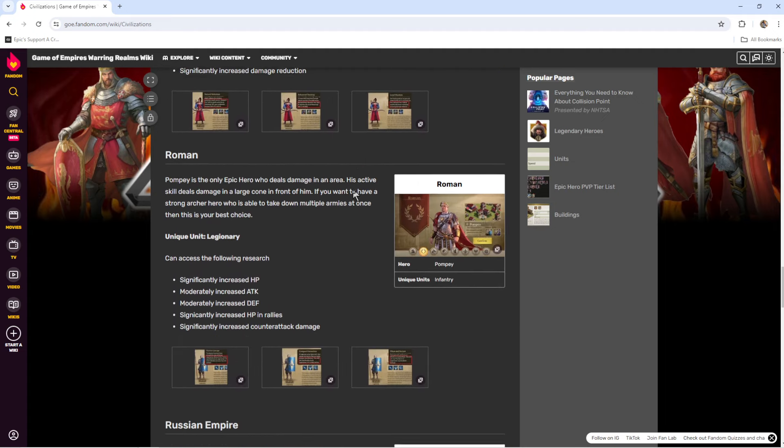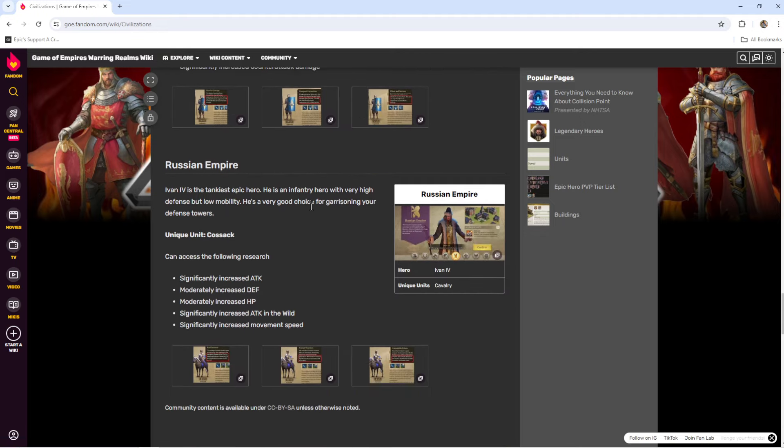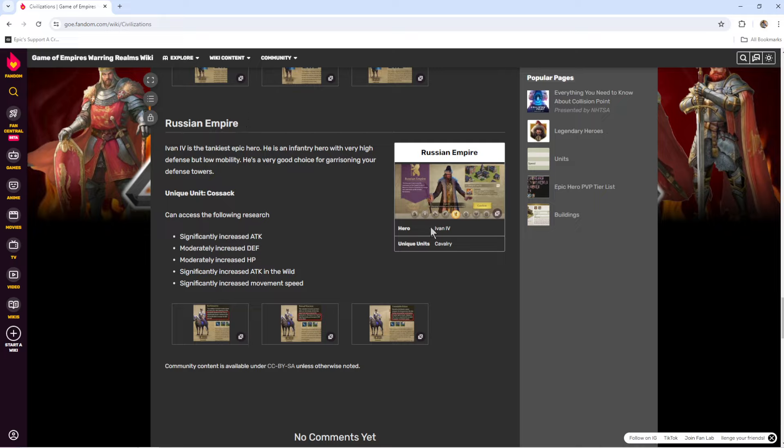The most common cavalry is going to be the Russian Empire, which comes with Ivan, and the unit types are called Kozak. These have really high attack, they're really good for attacking in the wild, and they're fast — really fast. This is the fastest unit type in the game. So a lot of people run these. If you're more of an offensive player that likes to run around quick, chase people down, or attack and get back safely, this is a great option.